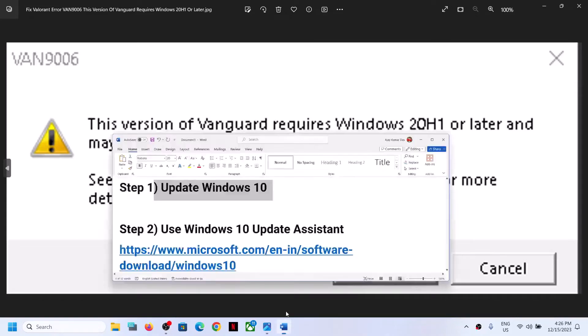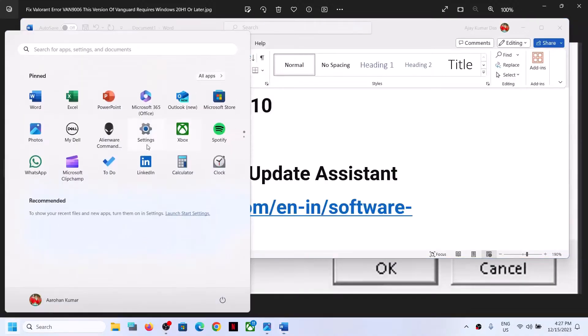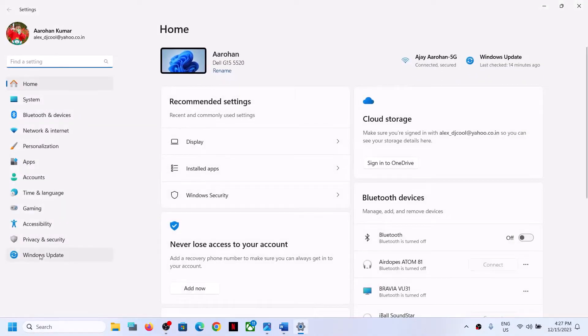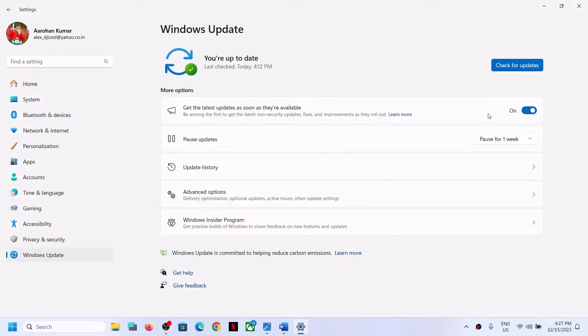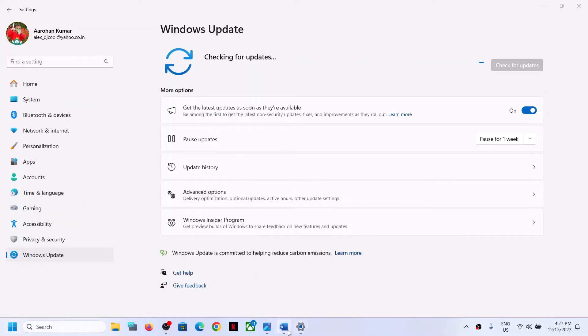To fix this error, the first step is to update your Windows 10. Open Windows Settings, then go to Update and Security. Click on Check for Updates. Once all the updates are installed, restart your computer and then launch the game.